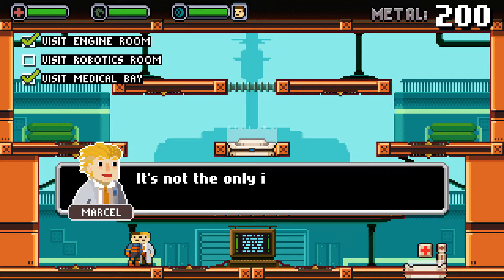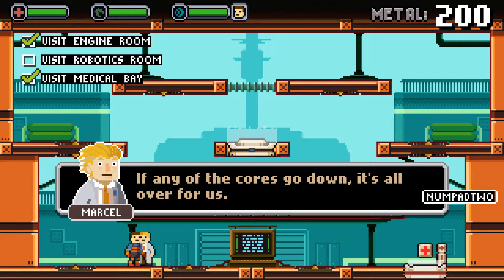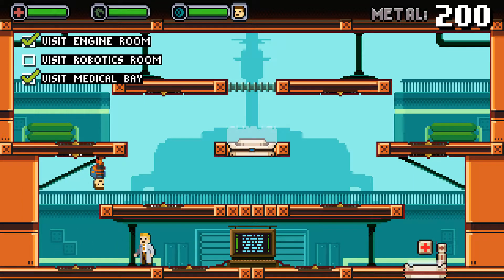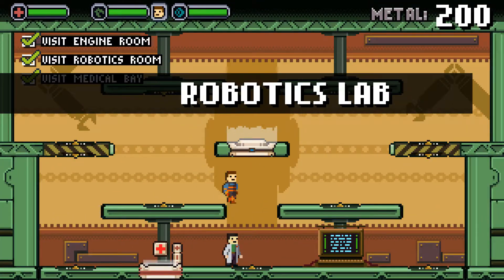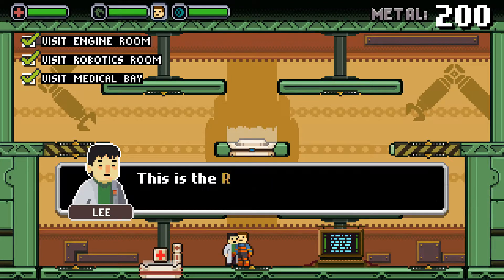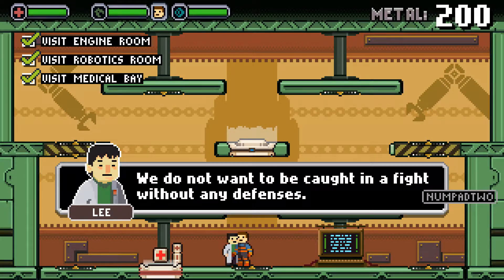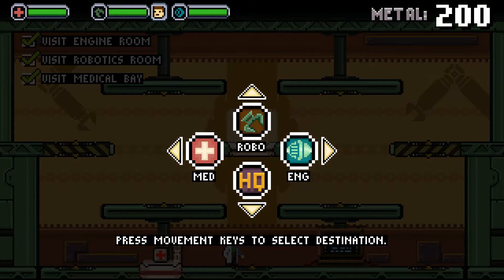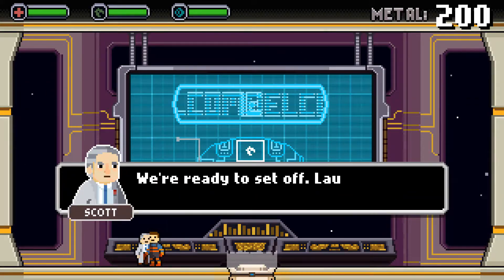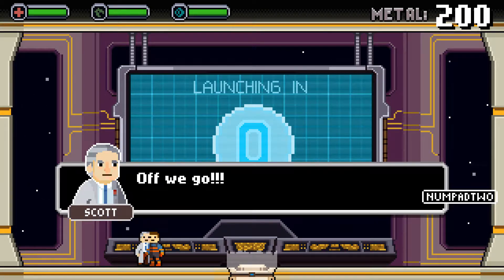The engine room allows the spaceship to travel at hyperspeed — it's not the only important room here though. Any of the cores go down and it's all over for us. That's not good. And then the robotics lab — turrets are made here also. Manage your metal wisely. And back to the headquarters.